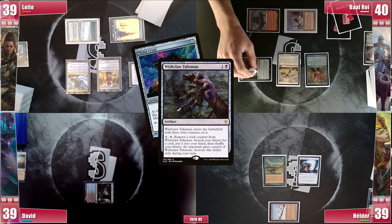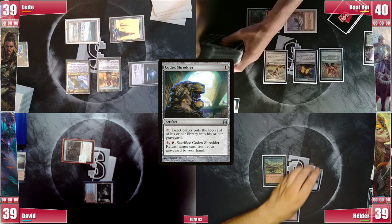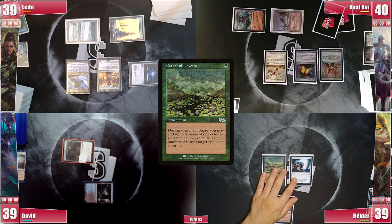In the end step, Elder activates the Shredder targeting Leite, and a Shared Summons is milled right on time. Elder draws and adds 1 red mana with his Carpet. He plays a Forest and casts his commander, Meria, Scholar of Antiquity. He then uses the Shredder to tap for green and casts a Sensei's Divining Top, passing the turn.